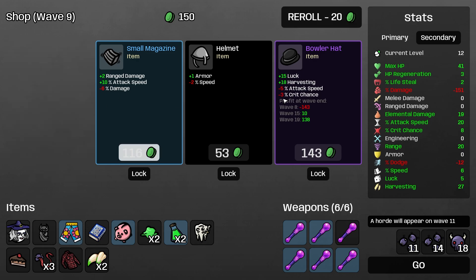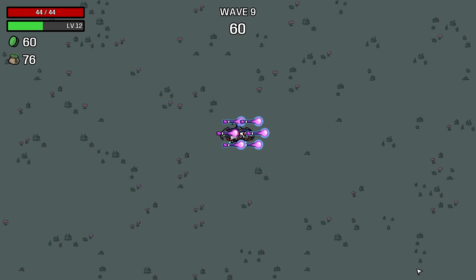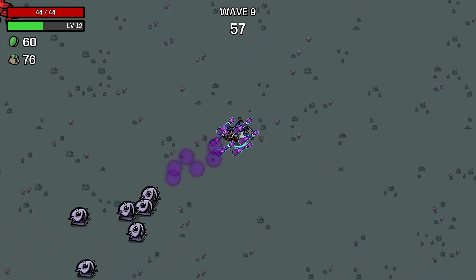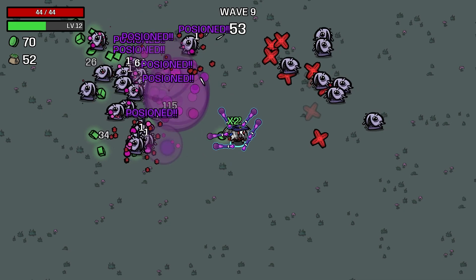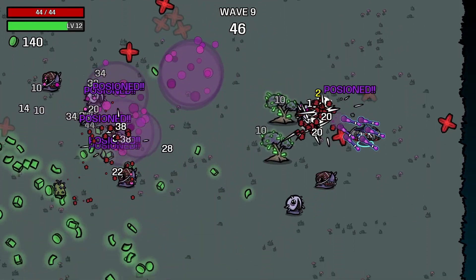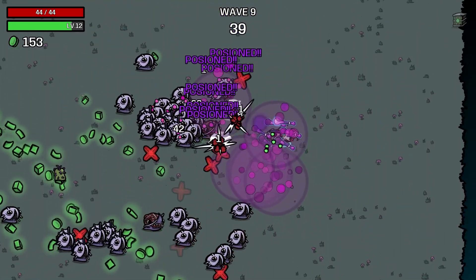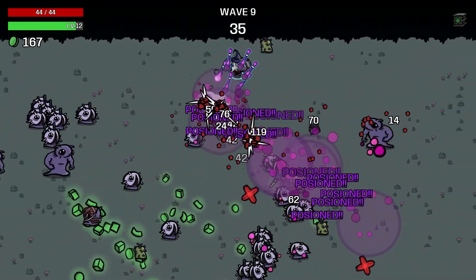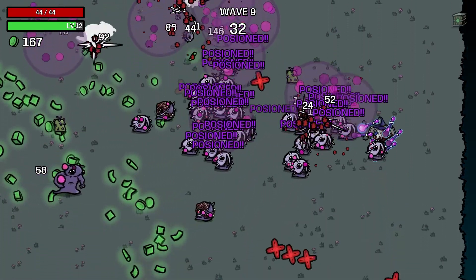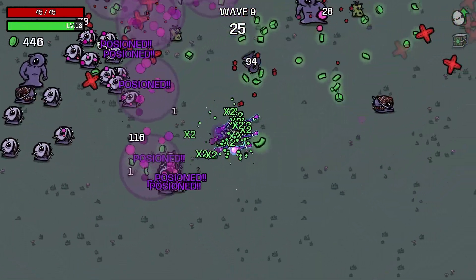I like the idea of bowler hat, but I don't think we can afford to make ourselves any weaker right now. Body armor doesn't really do anything - let's just take the spicy sauce. Wave nine - this should be all right, mostly because the pools are going to drop right where the enemies are because they all kind of clump together. I think attack speed is actually something we're really interested in. Any items that increase enemy movement speed make me a little bit wary. This run is definitely much more difficult than our necromancer run yesterday.